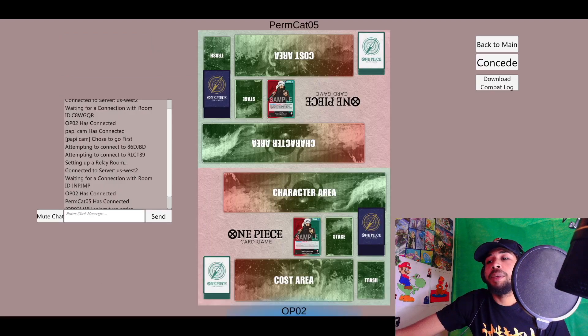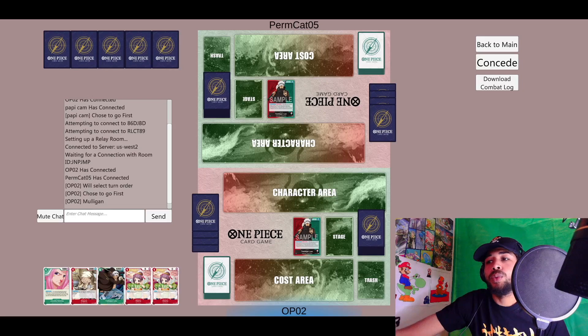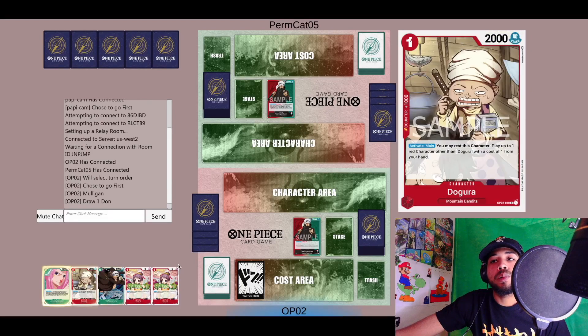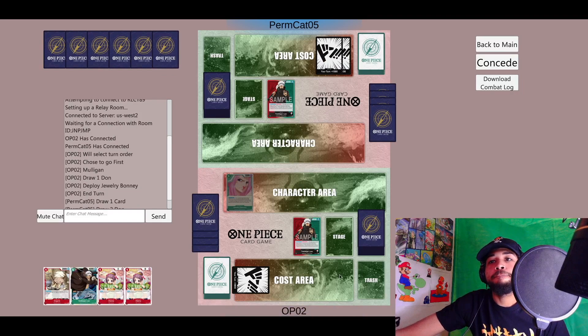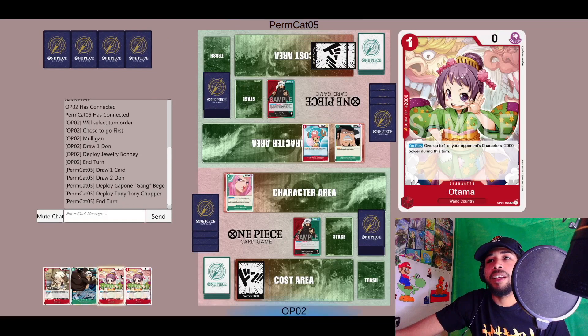It looks like we're going up against the mirror match. We're going to mull this hand — drop a Bonnie and pass. I wish one of these were a Nami; that would have been nice to drop a Dagura and a Nami together.